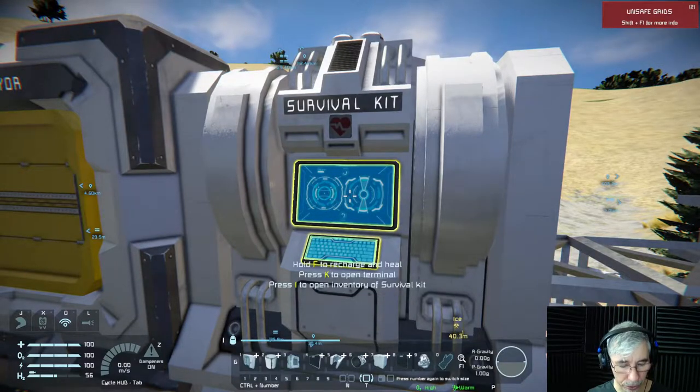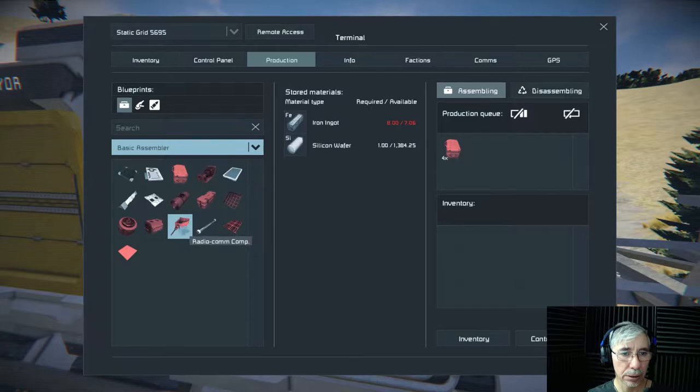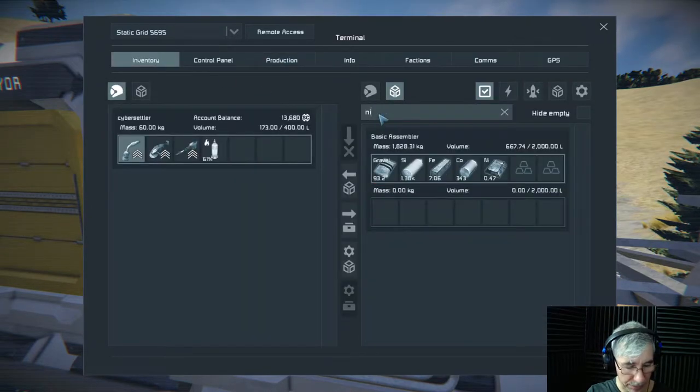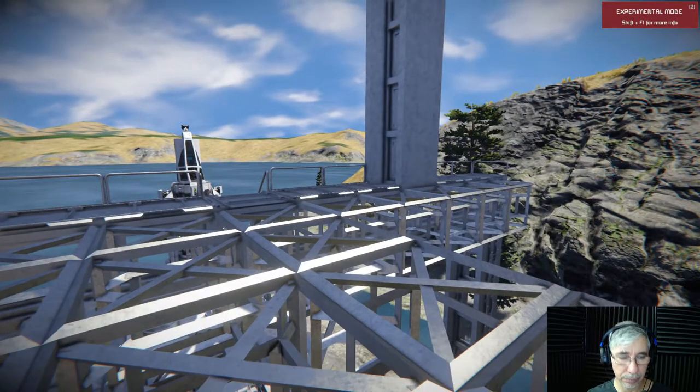In order to build that I need nickel. Each metal grid needs five nickel, so for 22 grids that's 110 nickel, and currently I'm afraid I don't have that much — I'm really low on nickel. I also don't have much iron either, so I will have to mine some rocks.